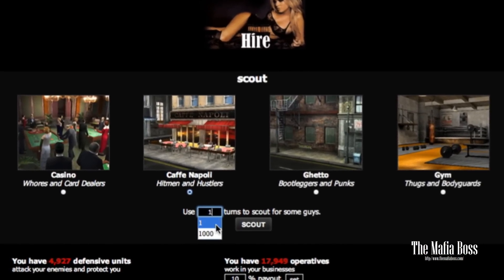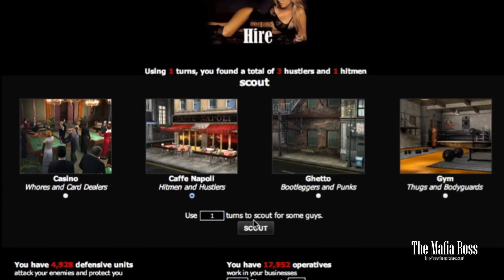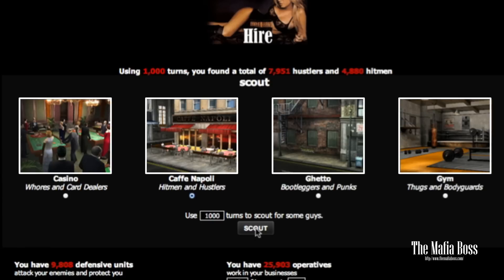Let's type in one turn. Using one turn I found a total of three hustlers and one hitman. Now let's type in one thousand. Using one thousand turns I found a total of eight thousand hustlers and five thousand hitmen. And I would do the same for all my recruits. Don't worry though — when you start you have over seventy-five hundred turns you can use.